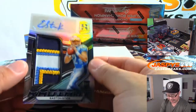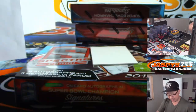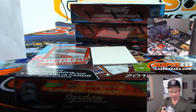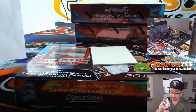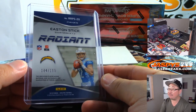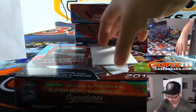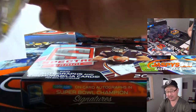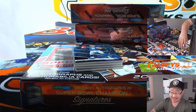Then we've got Easton Stick — nice radiant patch with great color, for the Chargers. Connor again with the Bolts, 184 out of 199. Nice patch, nice autograph. Next one — good luck everybody. So far so good. People like the Easton Stick.